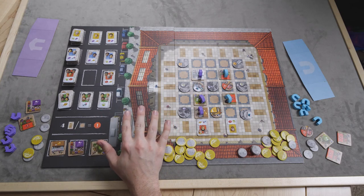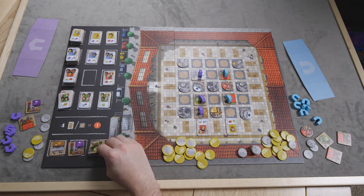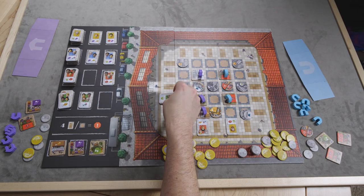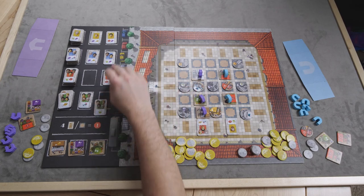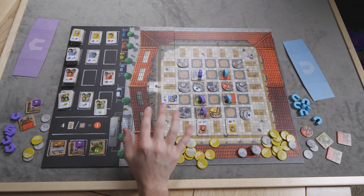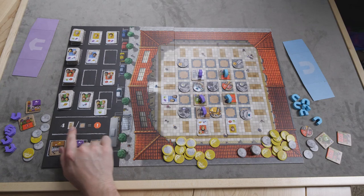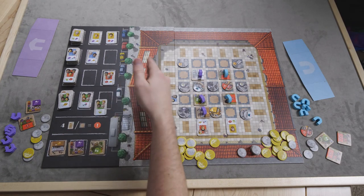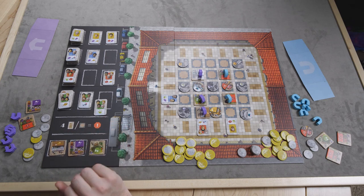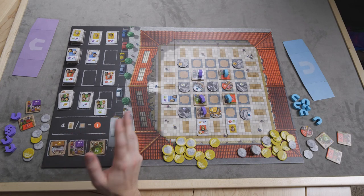If I place a three-customer tile here, I score one plus the tavern — which is always wild — making two times three, or six coins. And for another matching stall it's again two times three for another six coins. As the game accelerates, placing restaurants and marketplaces becomes more expensive, but also rewards you with far greater payoff.